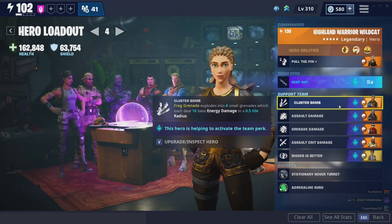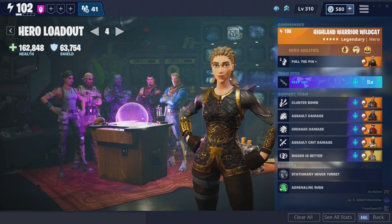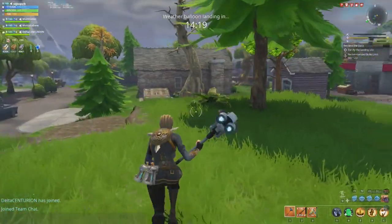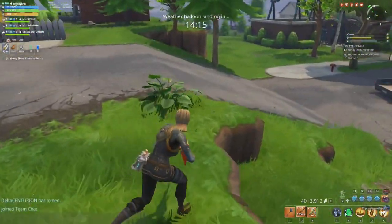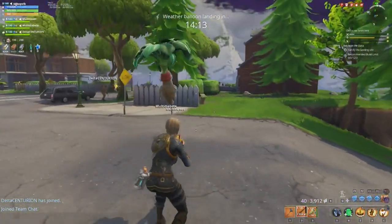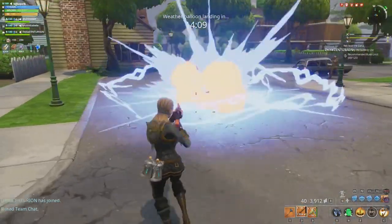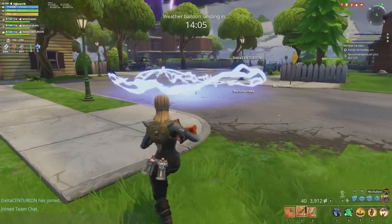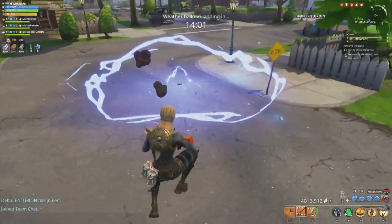We're jumping into a power level 104 mission, as usual. We've made it in and I want to see how good this grenade is. Oh — six clusters right there! That used little to no energy — only five energy! What the hell!